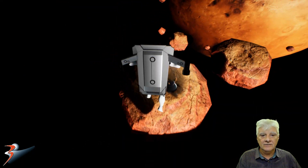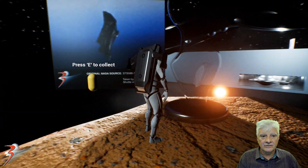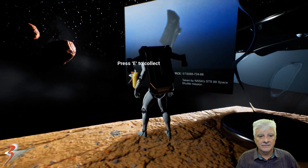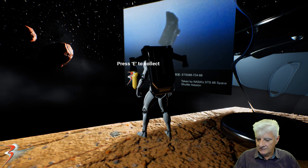So let's go to the asteroid just underneath. There's a look at the original NASA photograph that depicts that weird object — this was taken by the STS-88 space shuttle mission.